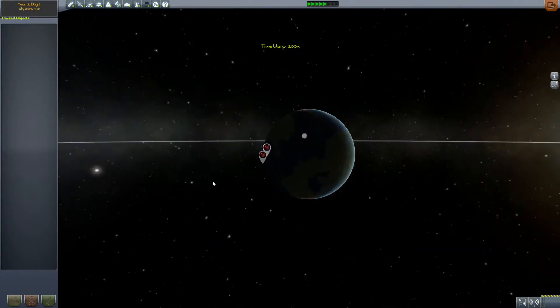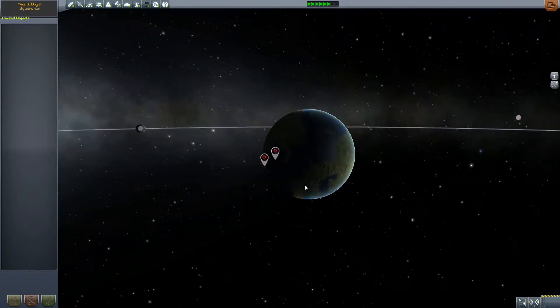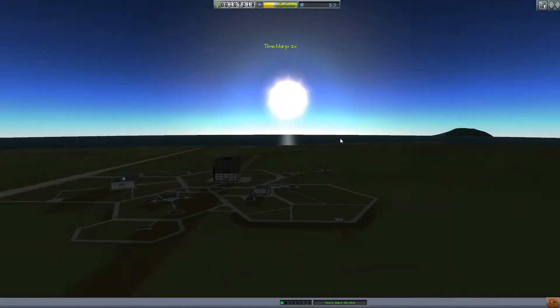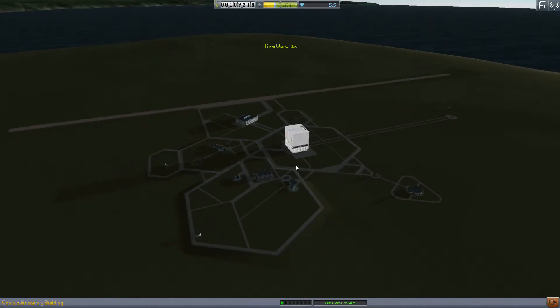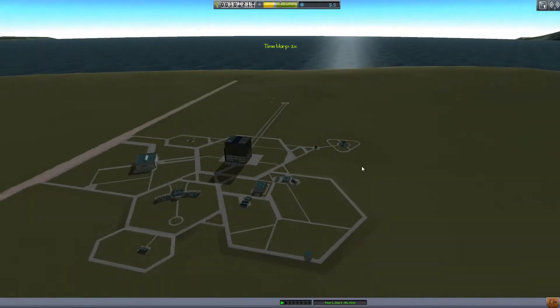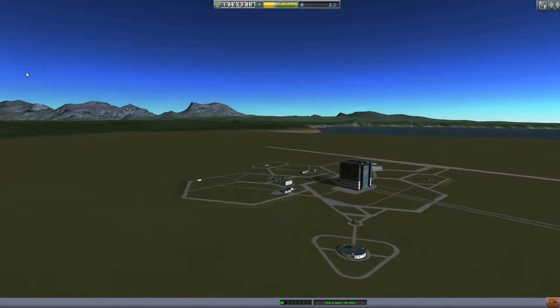Let's get some fast time warp going — time moving at a thousand speed. That should bring us to sunrise. And indeed it has. Let's go a little bit further than that. There, that's better. Now we won't have the sun glaring in our face. I like that.